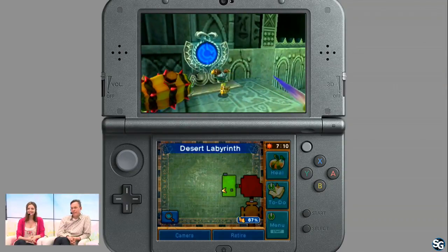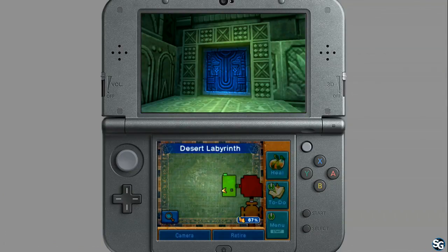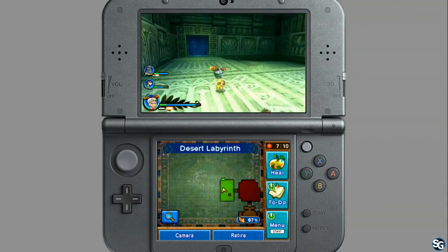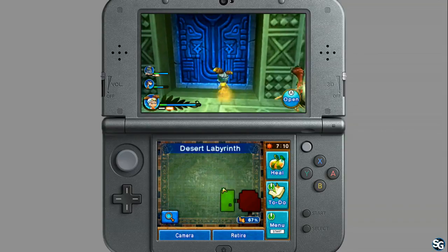We'll go with blue — we haven't done that. Each room in the labyrinth has a different thing going on: it might have a puzzle, it might have a treasure, it might have monsters.